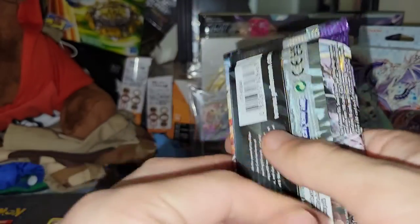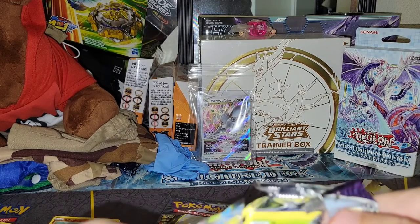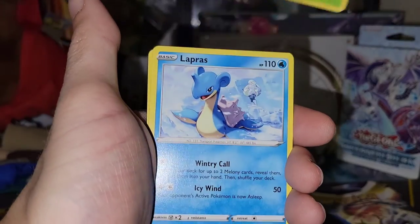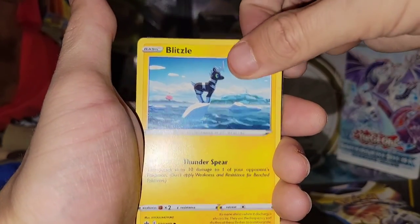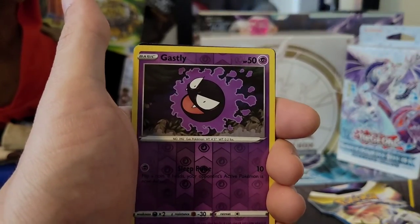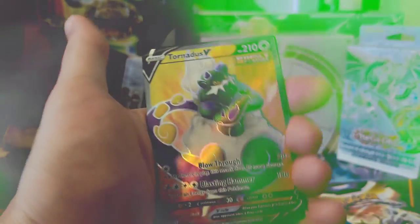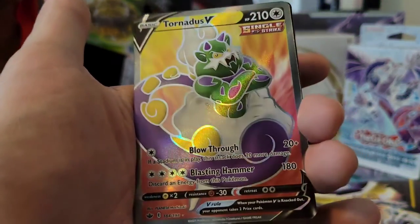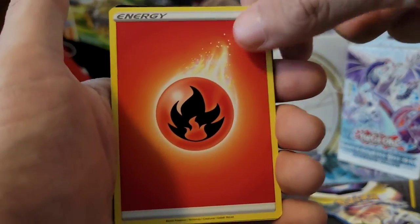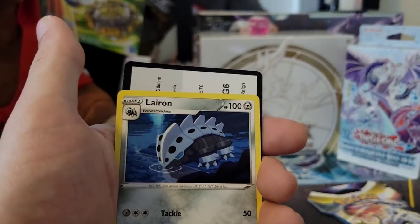Chilling Reign up next. I actually have good luck in this set to be honest — will it continue? We got the Bounsweet, Lapras, Blitzle, Arron. Deerling, Ghastly. We got the Tornadus V — Full Art! It still looks good. Wow, that's a big hitter. Not bad at all. I think I have that card though — I might sell that card guys, it's a Full Art.